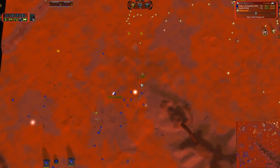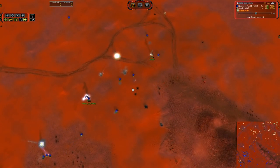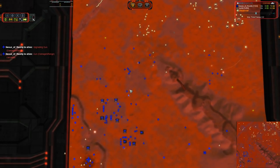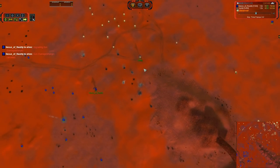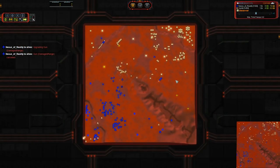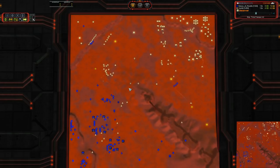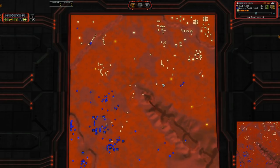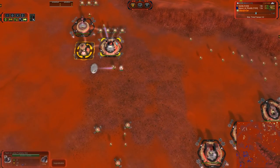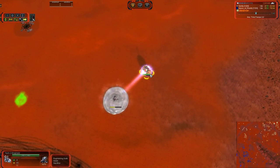Gently is overcharging the only T2 unit on the field, which is the disadvantage of the early T2 jump — if you only have a couple of units, the ACU is a match. Air control is going to Gently, and he's already bringing an engineer up from behind to reclaim some wreckage, feeding his war machine. There's a T1 bomber — I like to see that, though it's strange we haven't seen one already. Air control is firmly in Gently's hands.